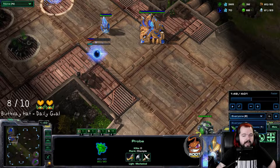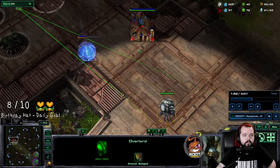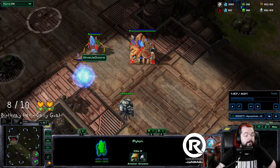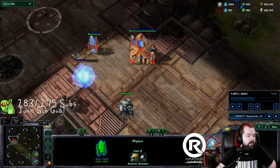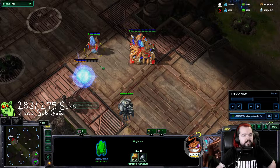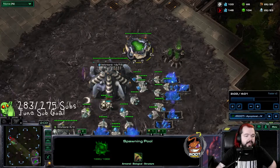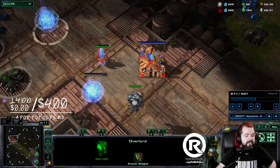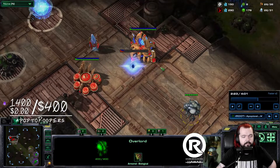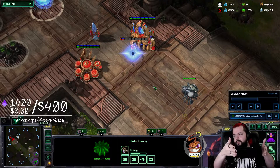We send our first overlord across the map. We see two buildings — the pylon is not in an optimal position because it would block a re-wall off attempt. That's error number one, but not a big enough deal alone to commit to a ling flood. It's not until they place the second structure that they make a mistake. I full pull off gas, get metabolic boost — everything's standard — but right when that second building goes down, that's when they've made a mistake.